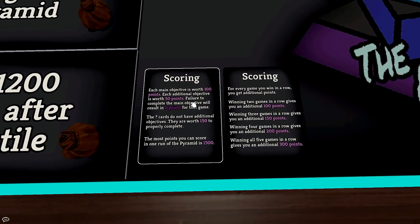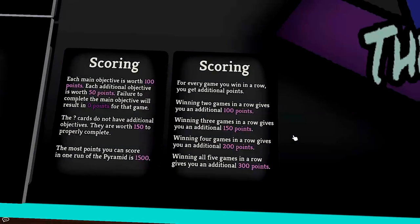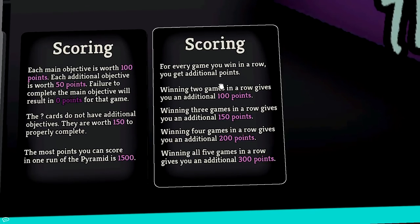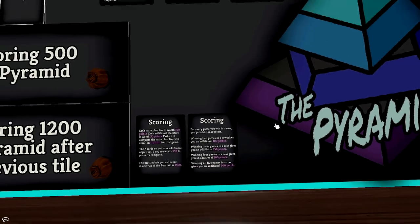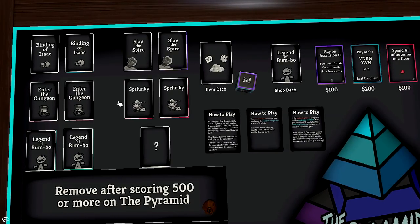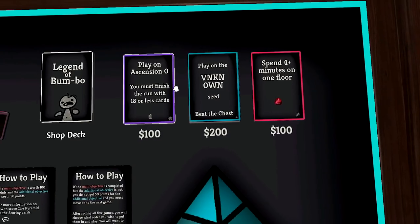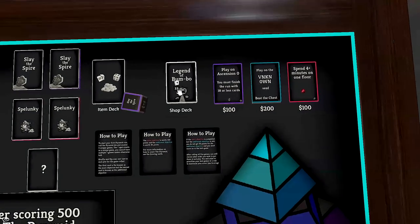Each main objective is worth 100 and each additional is 50. Failing to complete the main objective results in zero for that game. There's also a bonus for winning games in a row, so when we roll we'll want to put the games in order to maximize our points. I'll probably stack my best games at the beginning. At the end of the run we get 100 gold to spend for each win, plus an item from the item deck for each game won. Items can give us gold or various helpful bonuses for the next pyramid playthrough, and we can spend gold in the shop to buy more cards. There are 33 cards in the shop deck — a lot to unpack.